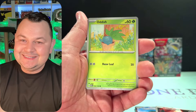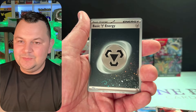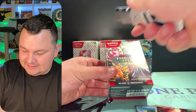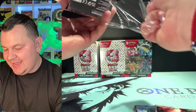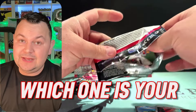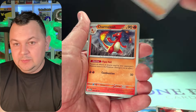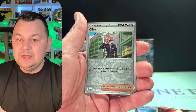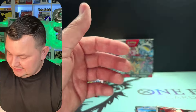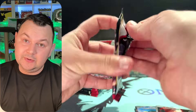Paldean Fates — can we get another SAR? Which one is your favorite SAR in Paldean Fates? I love the Bubble Mew — the Bubble Mew is so beautiful. Gardevoir is probably my second, and then obviously the Charizard. Iono and Penny are beautiful too. We got that Iono out of the first booster bundle.